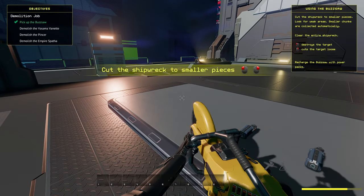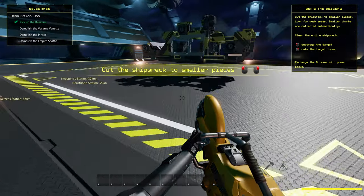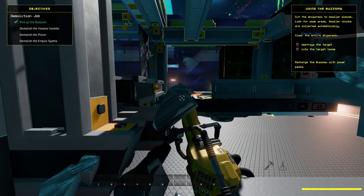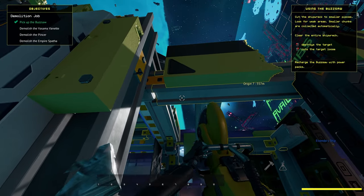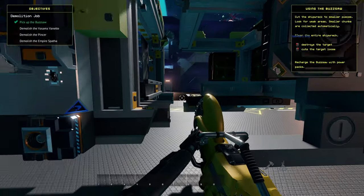At the demolition job, you're asked to cut apart 3 ships with a buzzsaw. On the first ship, the best beams to cut are outlined in yellow, but after that one you're on your own. Once you've finished this part of the tutorial, you're given a bolt tool, buzzsaw and laser cutter, and the magazines needed for each of them.